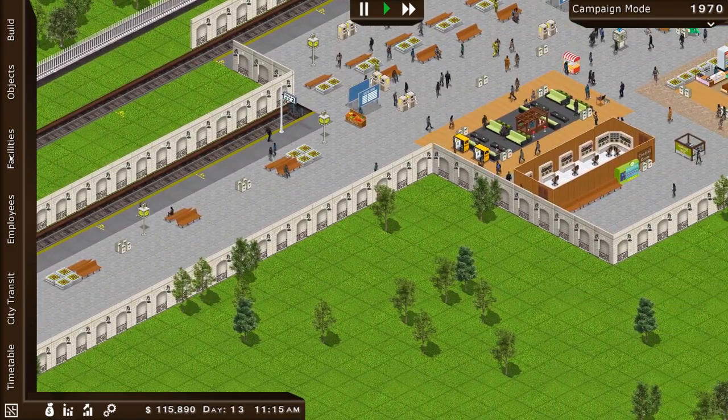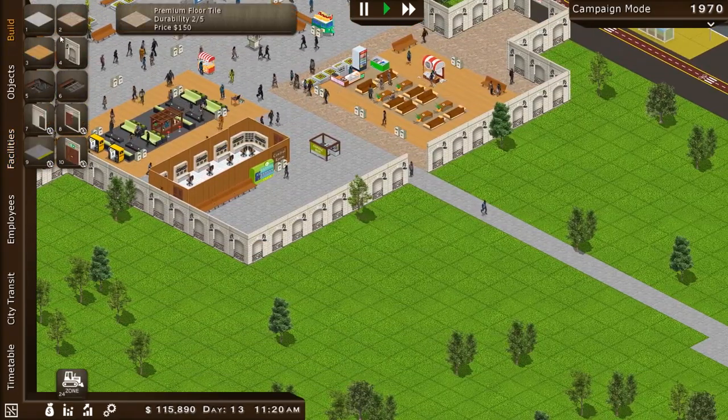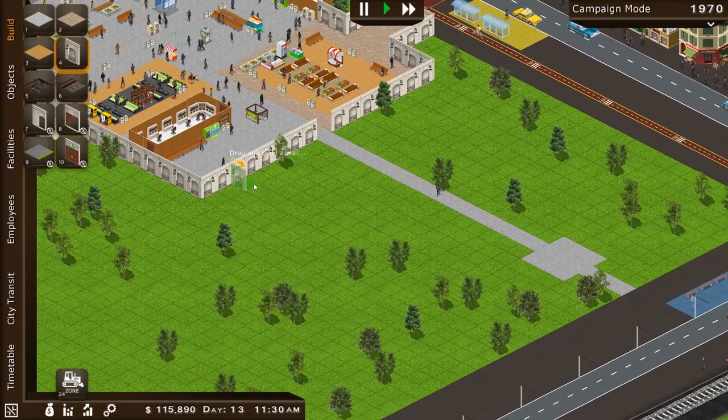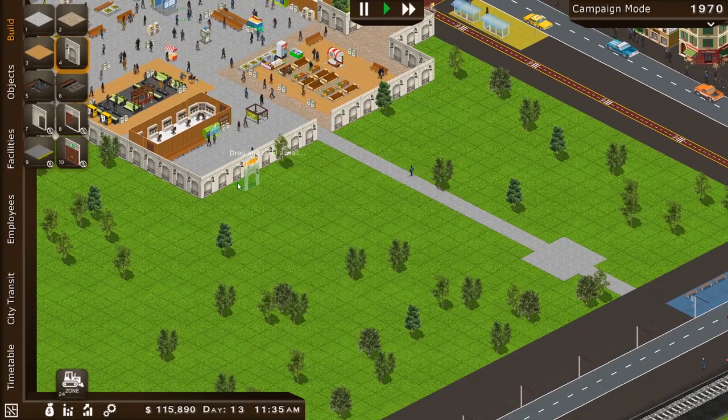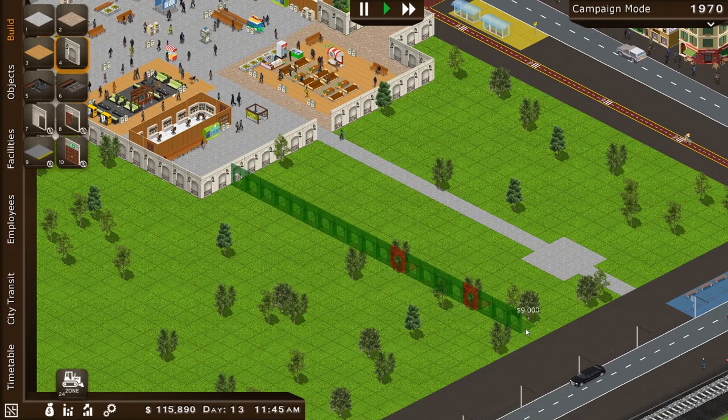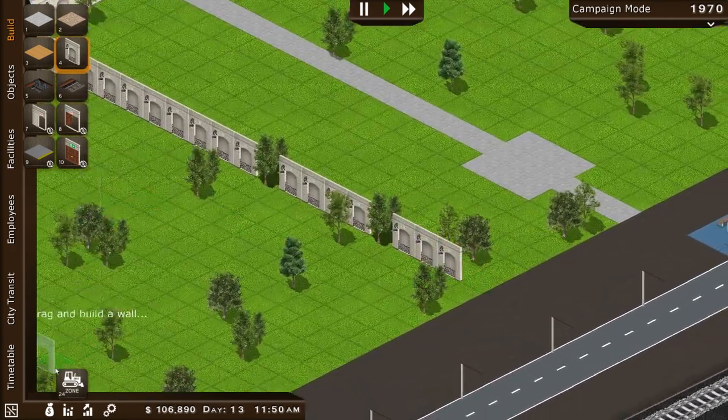Let's see what else we can build. We can extend upon our station immensely if we want to. I think it's probably about time that we clear some of this area out and make a grand entrance for all of our passengers to come in. And I need to get rid of these trees — so that's a goodbye to you, trees.